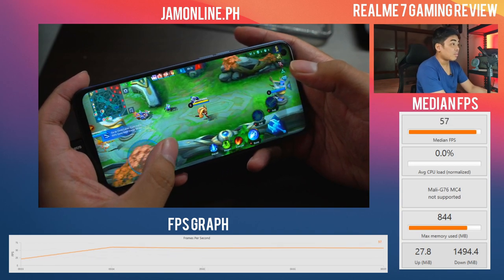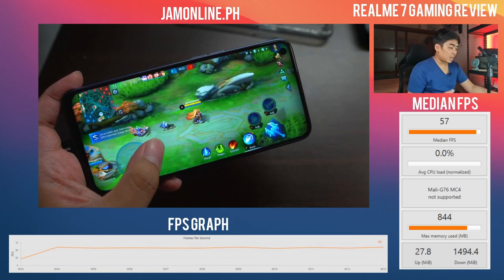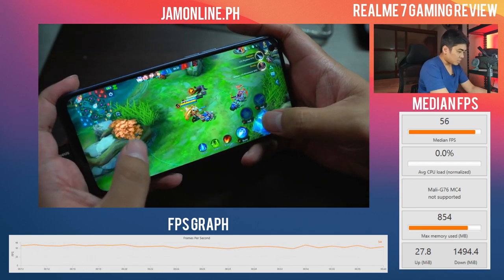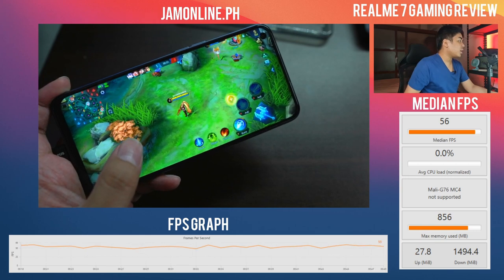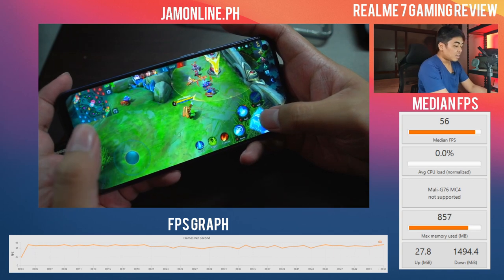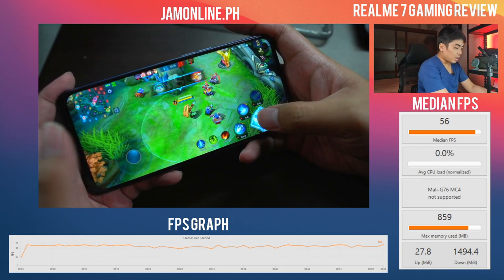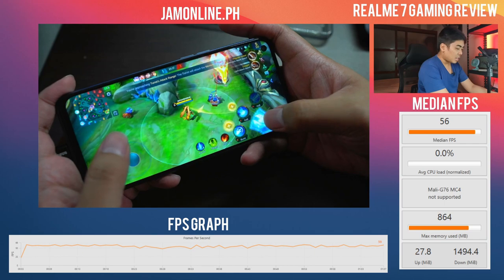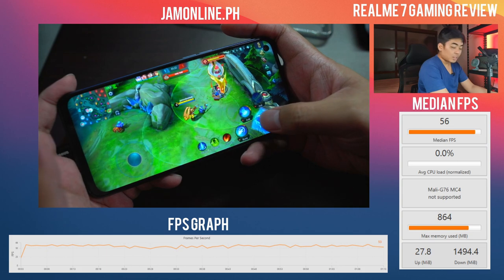Right now we're running the game at 57-58 median frames per second at the highest settings possible — no problems so far. First blood! Running at 56 median FPS, and I'm not noticing any frame drops at all. I'm really enjoying the 60 FPS experience on this smartphone. It's running at 59-54, but I believe the median FPS will climb higher after a while, so let's give it a few more minutes.